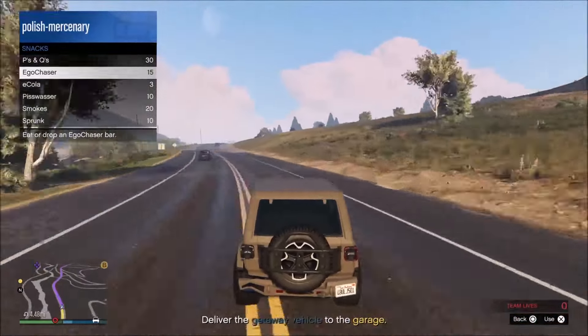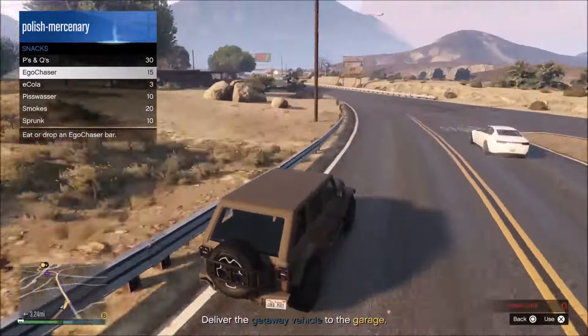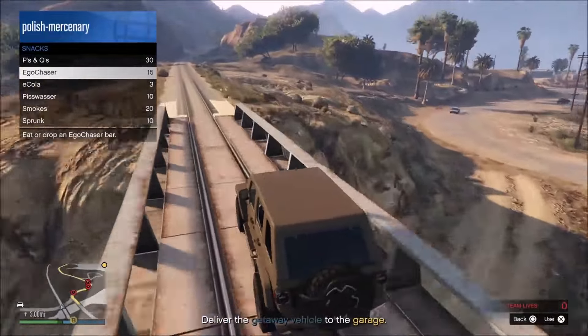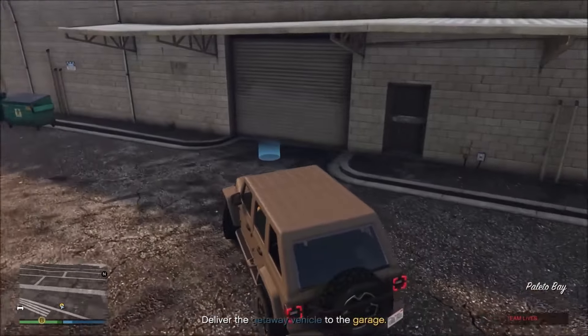So I go down the country roads. Because if I need to, I can just go in the hills to avoid the enemies. Drive all the way over here, go up this little ramp, drive down the tracks, and put it in the garage. That's it — pretty much done there. That vehicle is delivered.